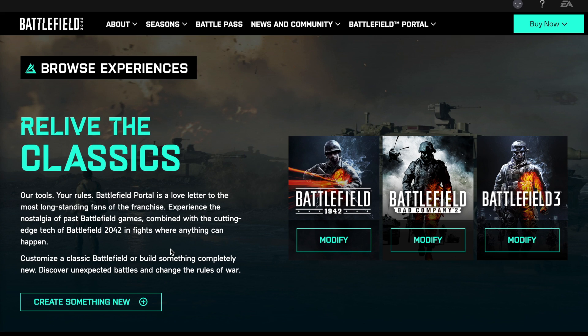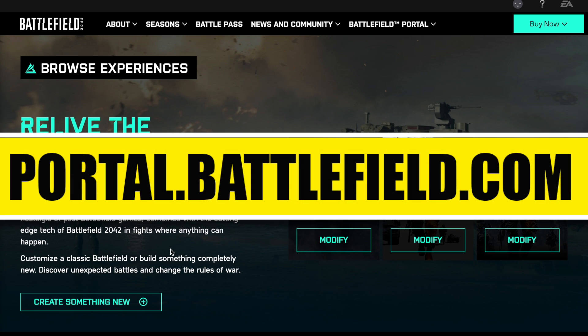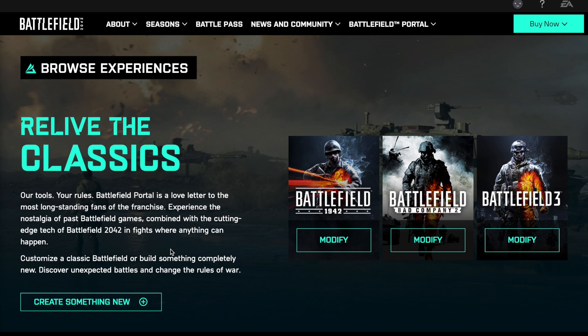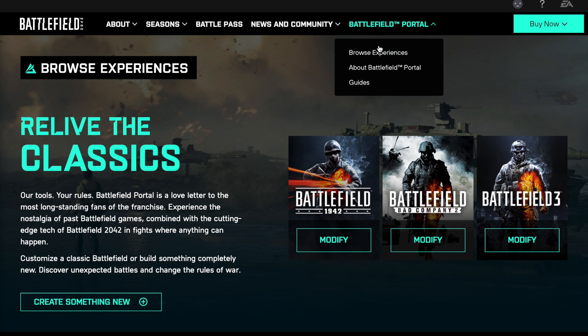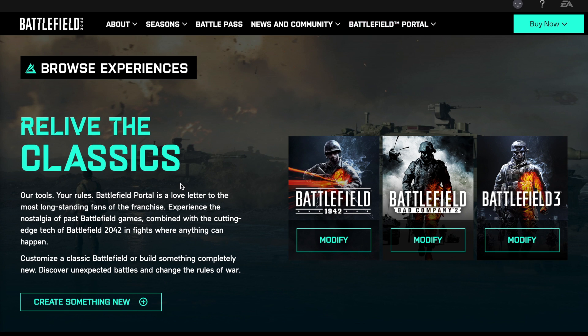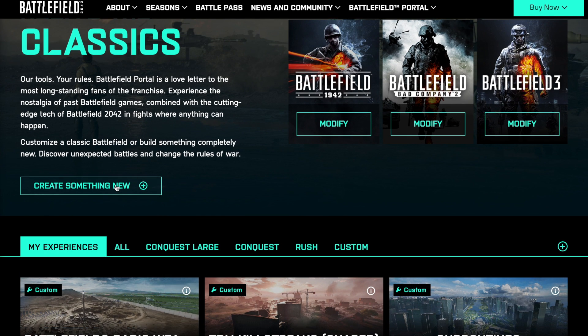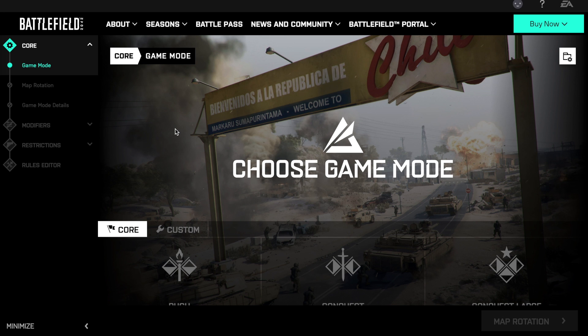Just worth mentioning for newcomers: to set up a server you need to go to portal.battlefield.com — you can't do it through the game itself at the moment. You also need to sign up for an EA account and log in on the portal.battlefield.com website. Once you're there, make sure you're on the Battlefield Portal link, go to Browse Experiences, and you'll find your page. If you haven't set up any experiences already, it will be empty, and we're just going to create something new.